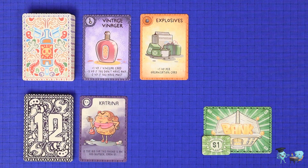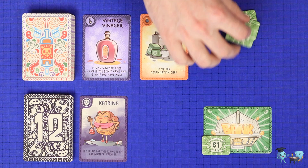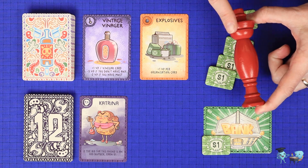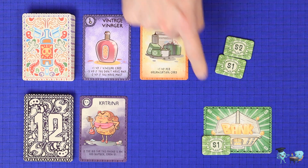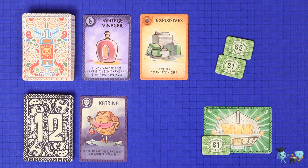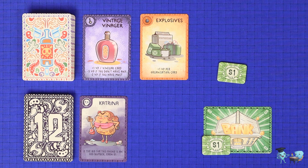Once all players have their totems, you resolve the round. First, the player with the green totem buys the two ingredients for the cost chosen in the auction. This money is distributed as follows: the player who took the red totem takes tax and gets half of this money rounded up. The rest is distributed evenly among the other two players rounded down. For example, a $2 remainder would be cashed into two $1 coins and each of those players would get $1.